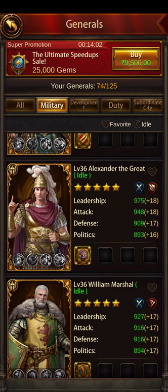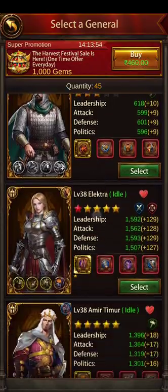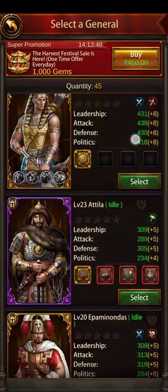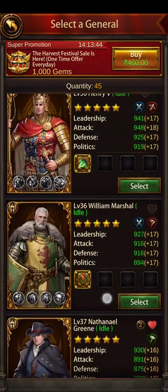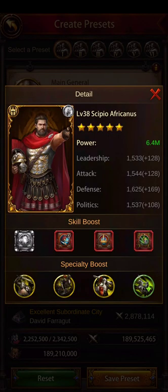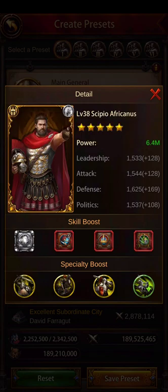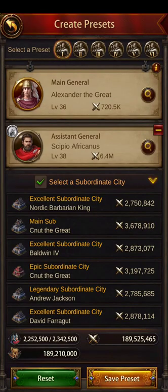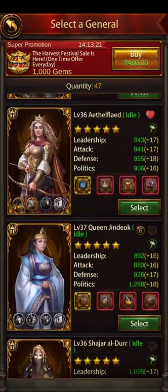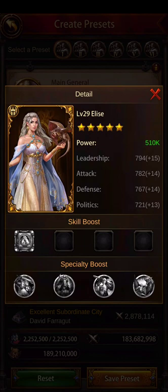The problem with Alexander the Great is he cannot be an assistant for CPO. I wanted to try making him the main general with CPO as the assistant, but his first skill doesn't work well because of Alexander's main skill. I also checked if I could use Elise with him, but I have no skill books on either of them, and that combination does not work.